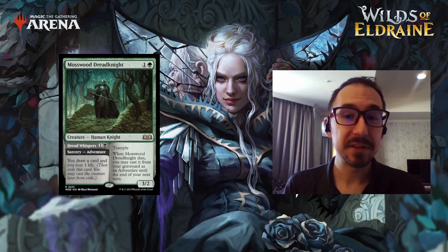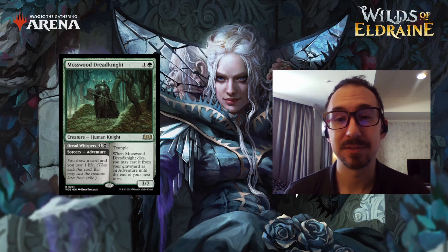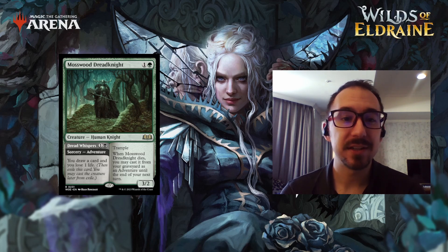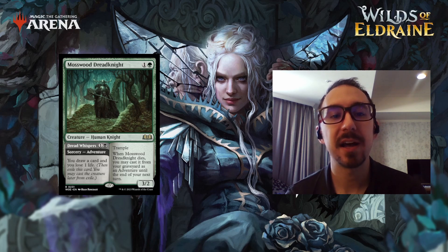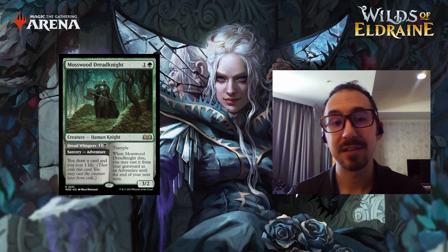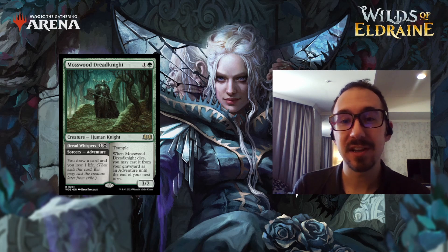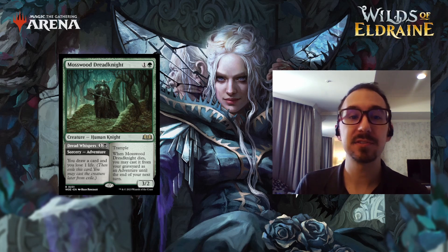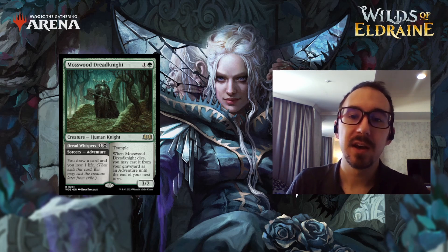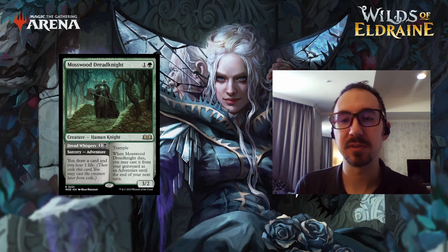Starting with number 10, we have Mosswood Dreadknight. It's a pretty solid card — needs to be in a green-black deck to make the most use of it. It's two mana, one and a green, for a 3/2 with trample, which is just average. But it has the ability that when it dies, you can cast it from the graveyard as an adventure until the end of your next turn. Basically, when it dies you have one turn to cast the adventure side — draw a card and lose one life for one and a black — then the creature gets exiled and you can cast it in the future.